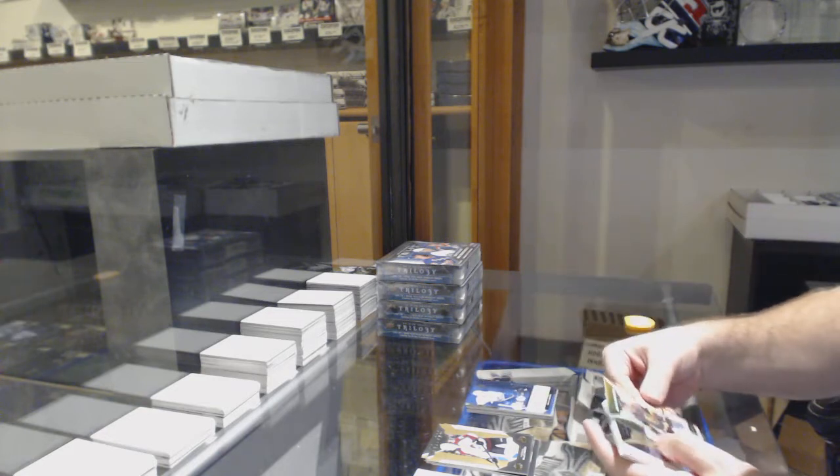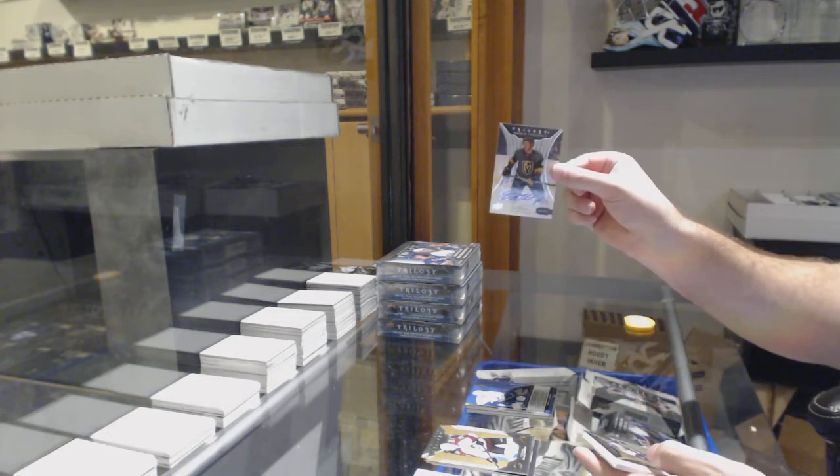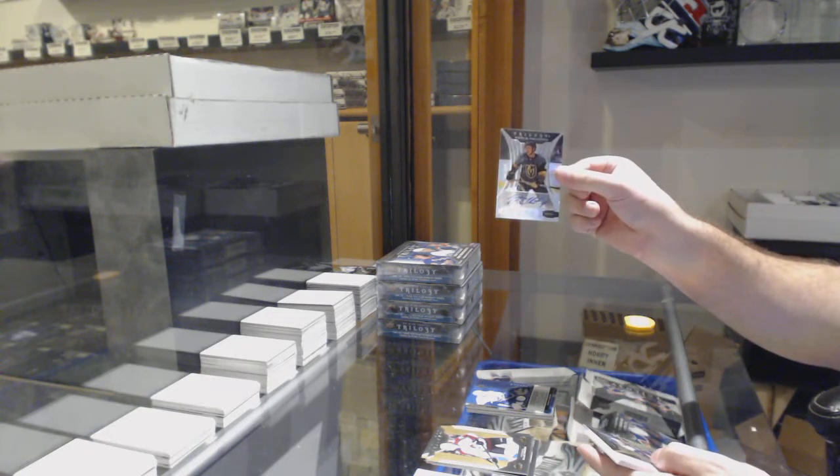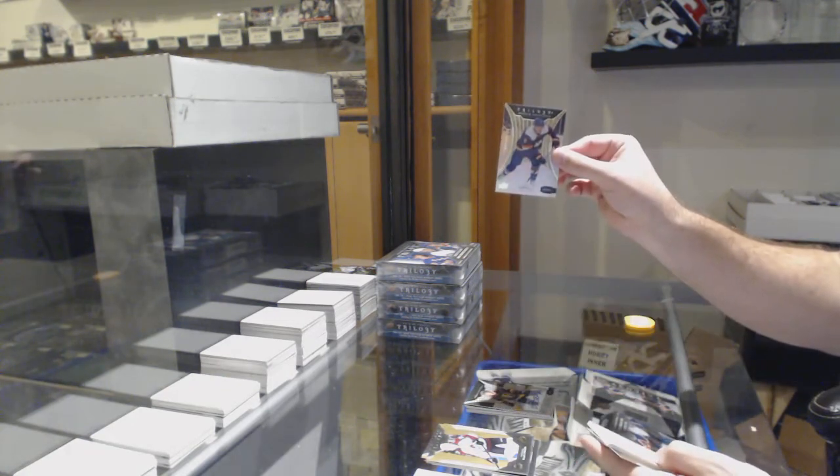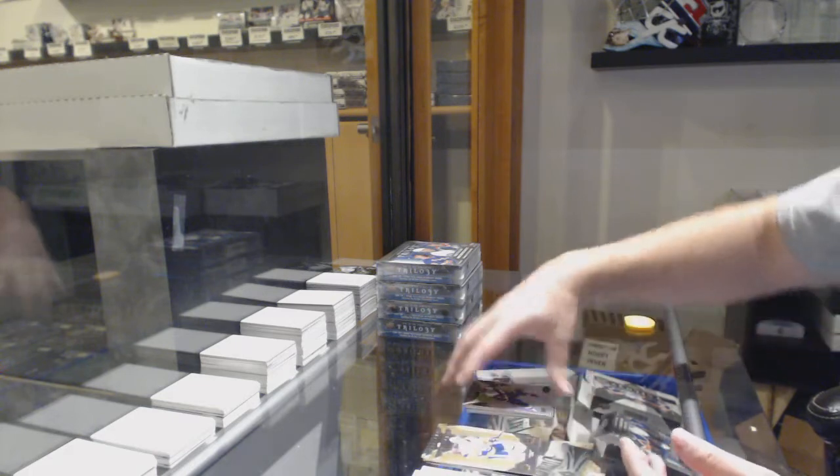Rendition of Quinn Hughes. Rookie auto of Jimmy Schuld, number 282 — or 262 — so the two spot. And a Noah Dobson number 884, so the four spot.